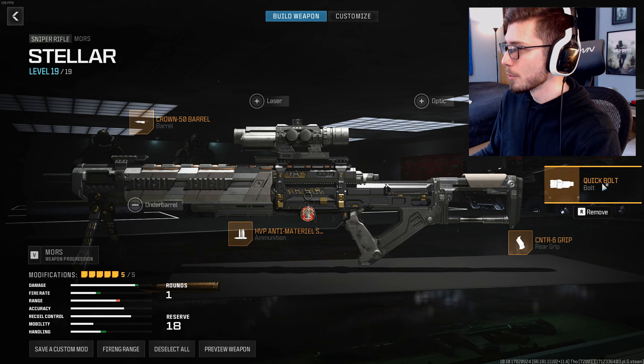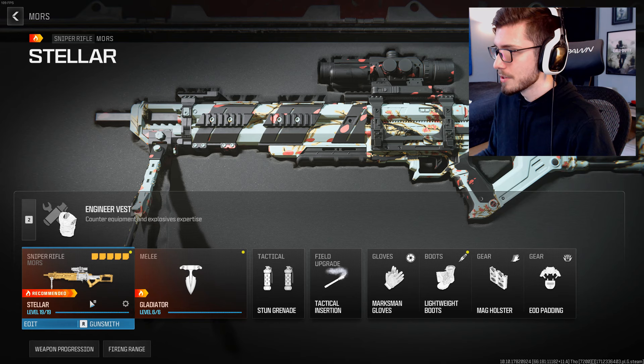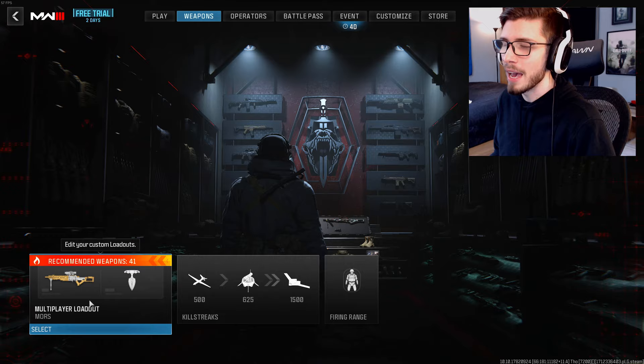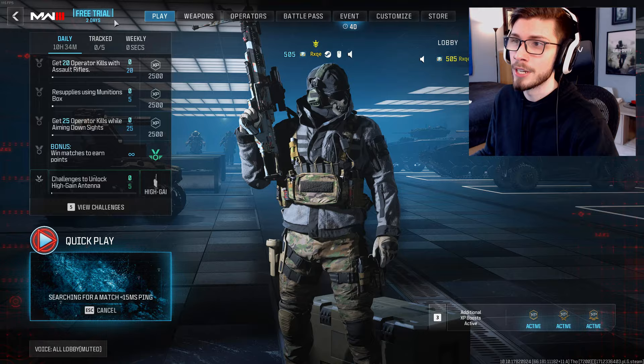What I wanted to do here for this video is go ahead and try that out. I want to take the Quick Bolt off of the Mors and just try it on a couple of different snipers, see how it really feels. With the way that Mag Holster works on the Mors, I don't know if having the Heavy Bolt on is going to really slow it down that much, but we'll see. Also, I wanted to mention that there is a free trial going on for Modern Warfare 3 right now.